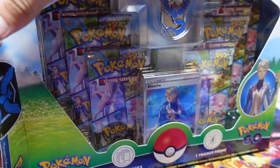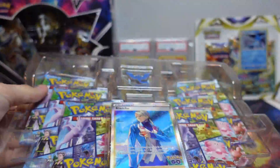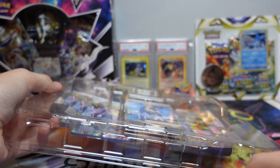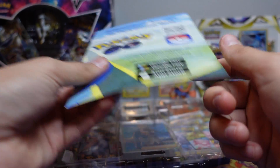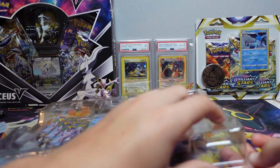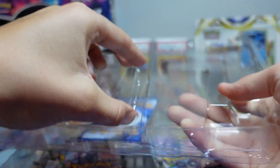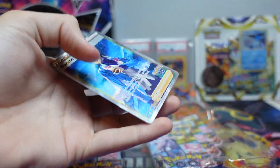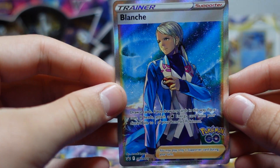I checked out the card list for this set and it honestly looks pretty good. There's the Radiant Charizard, Blastoise, and Venusaur. There's also a code card — I guess you can download the game through that code. And this is the one thing I'm actually really excited for in this box. The promo card for this looks absolutely beautiful.